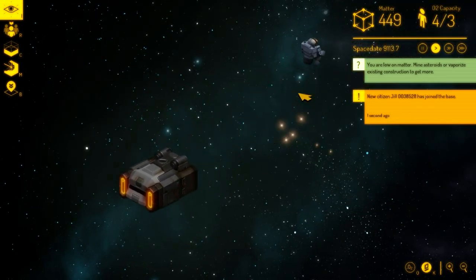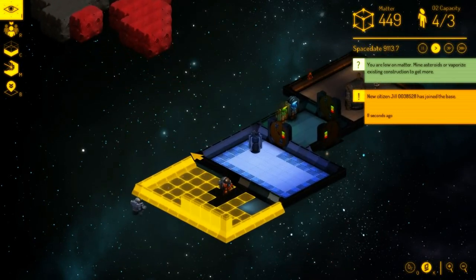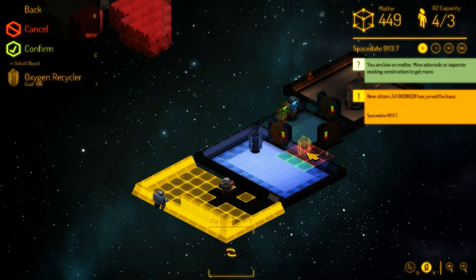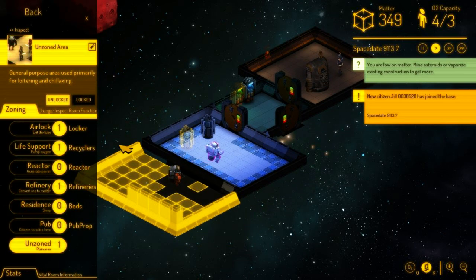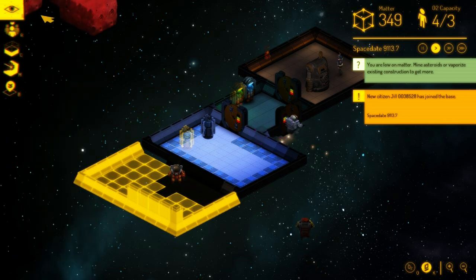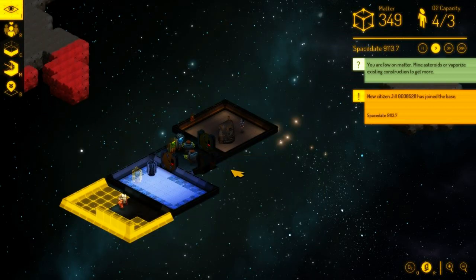So these guys come along and we just get one new person, but our oxygen capacity is a little low. We need to build some more life support — oxygen recycling. We're still constructing a living area as well. Living area — residence.